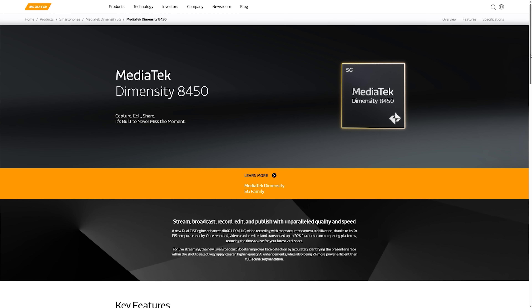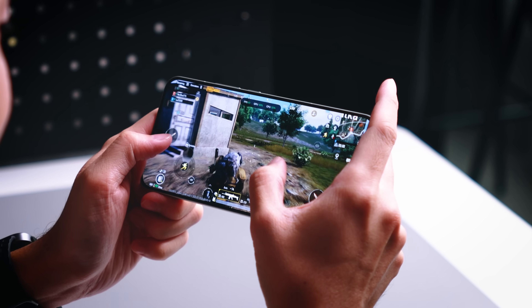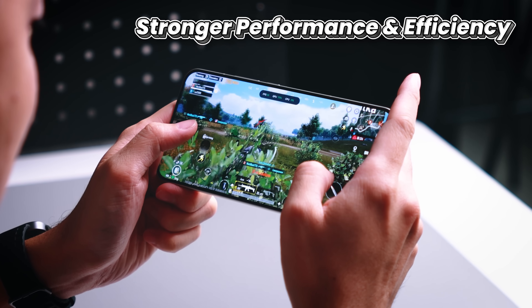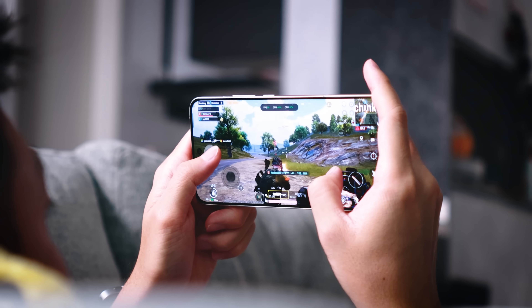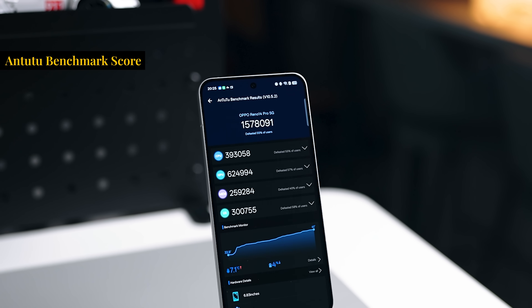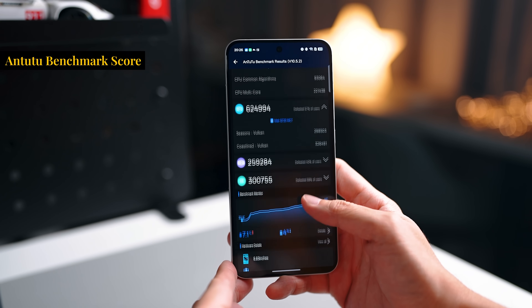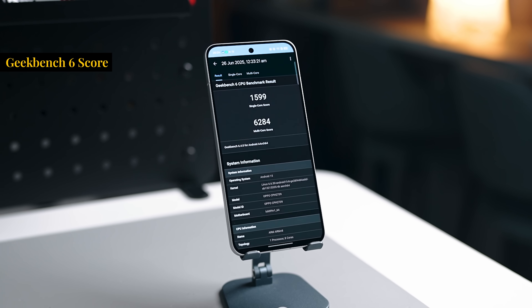First, we need to understand the chipset itself. The MediaTek Dimensity 8450 features an all-big-core CPU using the Cortex-A725, which is impressive for a mid-range device. This results in a 41% increase in multi-core performance as well as stronger efficiency and better power consumption. I ran benchmark scores — the Antutu score is close to 1.6 million, which is very high for an upper mid-range device, and here are the Geekbench multi-core and single-core scores for reference.